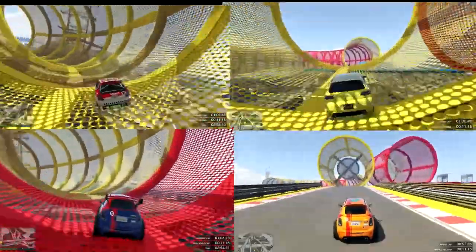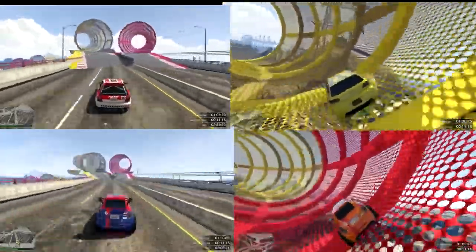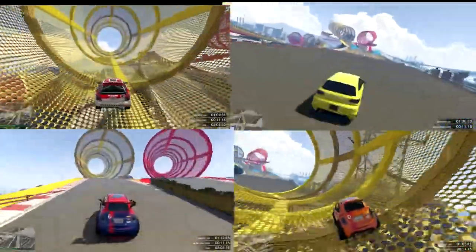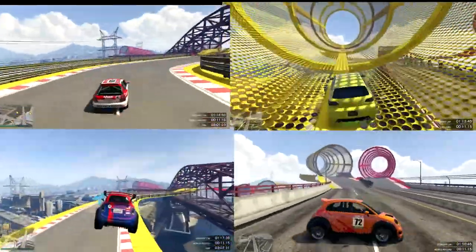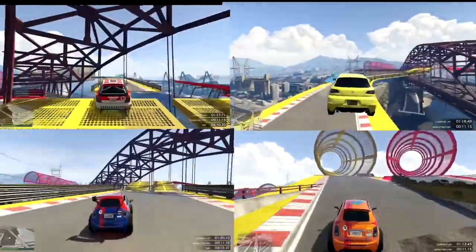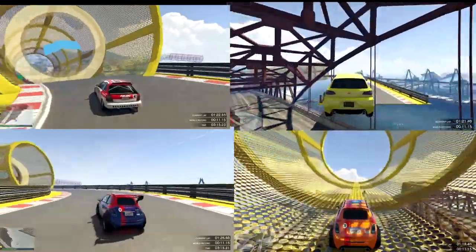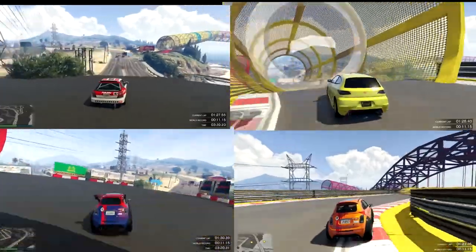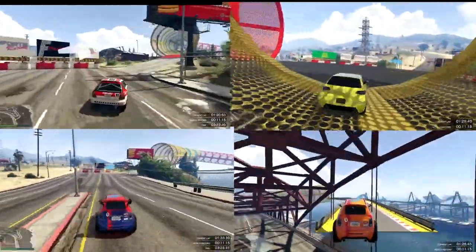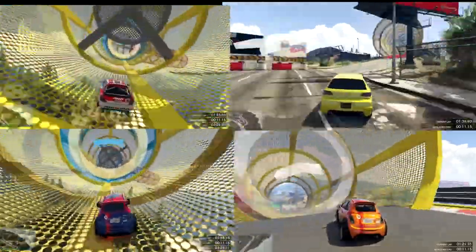The left side of the screen is the expensive side. On the top, we have the Kanjo, which is a couple million. On the bottom, we have a Brioso, which is a little bit less but still an expensive car. Both are fully upgraded. On the right side of the screen is the cheap side. On the top, we have a fully upgraded Blista, which you can grab off the street for nothing and then upgrade — not even for a lot. And on the bottom, we have a stock Brioso, which is what you get if you don't own a compact car. It's the only one you can select in the selection screen.